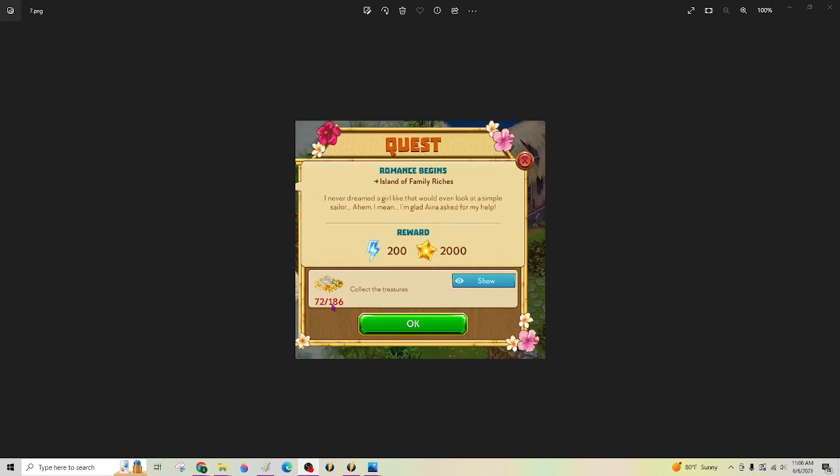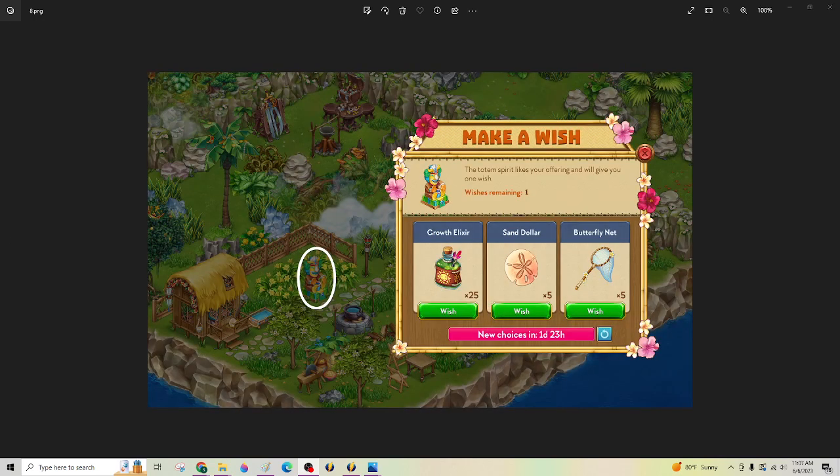The second half of that quest is 186 treasures, and once you hit 186, that should be all of it to fill all of those chests. Those black casket things I had marked on the map — you're going to click on this little totem, and you'll have to give the artifacts that came out of those caskets. You will get a wish — here's one of the wishes right here. You also can collect these fruit trees, and I'll tell you a little bit more about that in a sec.